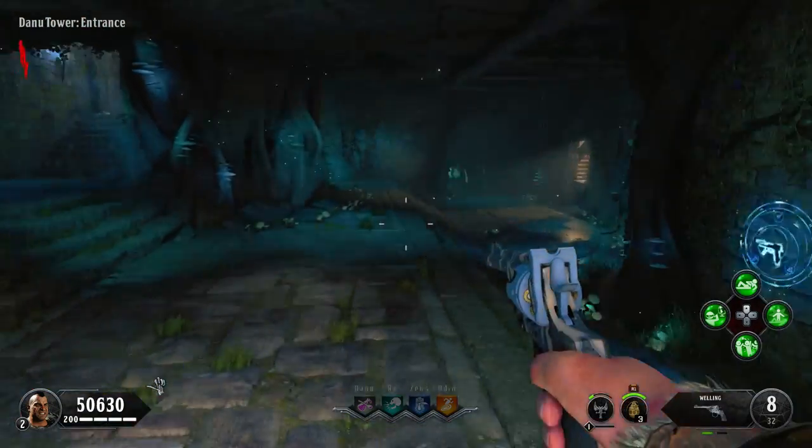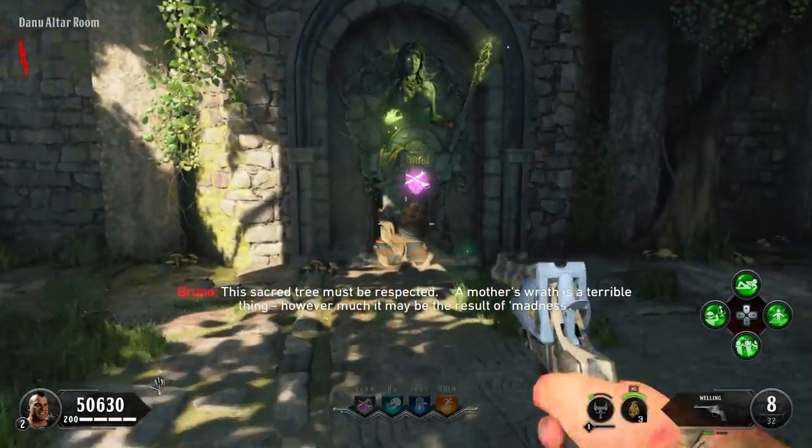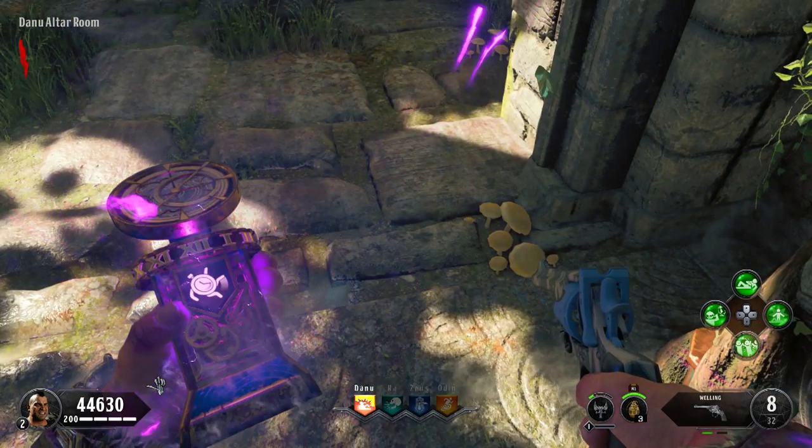Once you are loaded in, you're going to want to head on over to that Secret Sauce perk machine — depending on where you put it in your slot, it'll be in a different location. Head up to the perk machine and in a very fast motion, hold square to purchase the perk, immediately knife, and it's going to drop the perk bottle. Then hold square again to pick it up.